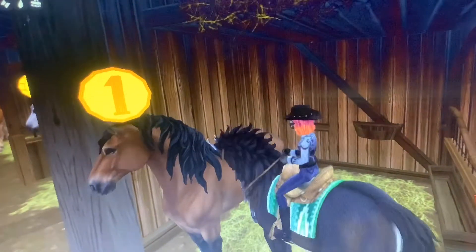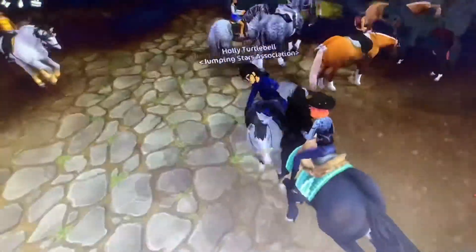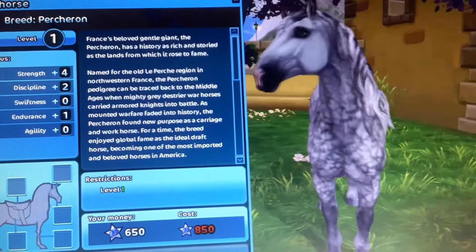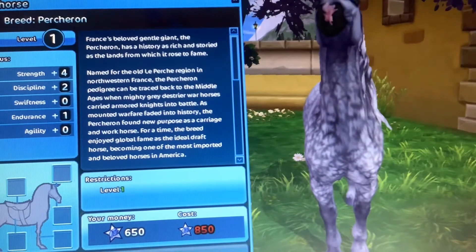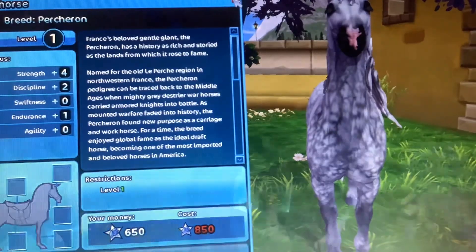Yeah, this looks like the Shetland pony, so if somebody has the Shetland pony version you can do like a mom and foal roleplay, which I think is really cute. We're going to go check out the one coat for this horse. I don't know what coat this is but it's like a brownish dapple. We're going to go to the light dappled gray — I really like this one but I just don't like all the big dapples.